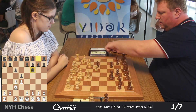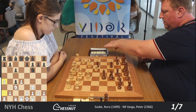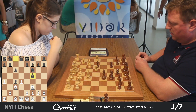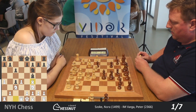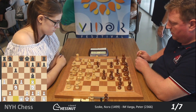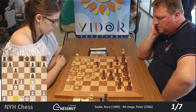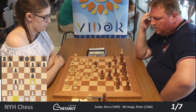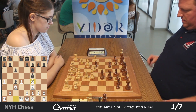We have a Slav defense. After Nc3, d takes d4, d4 — White has a 1400 level and Borgav Peter is around 2300. Bf5, this is a solid opening. We have Bf4, it's not the main move. The main moves are Ne5, Nh4, or e3. Peter is thinking because he never saw this move and he's thinking how to punish this. He's the number one in the tournament, and this is the first round. The time control is 10 plus 5, so we have a rapid time control.